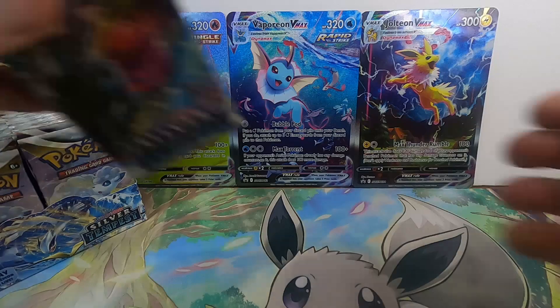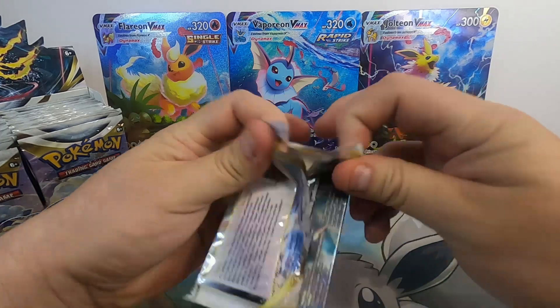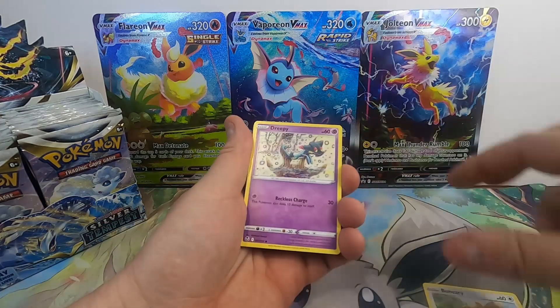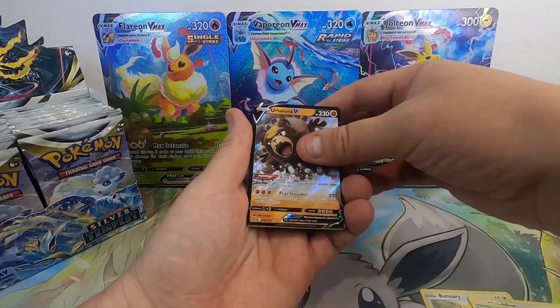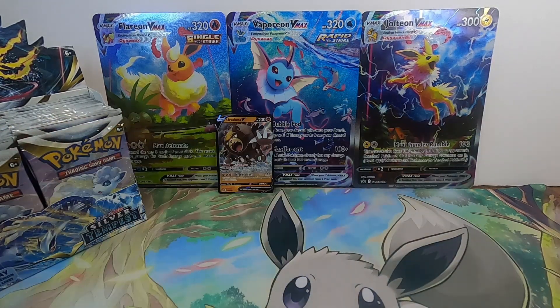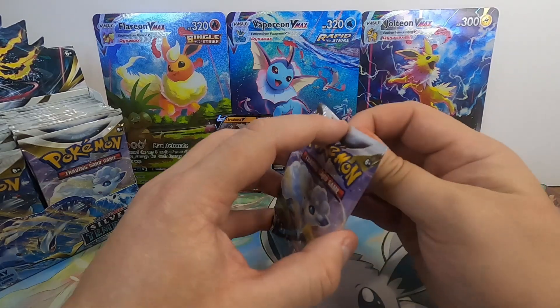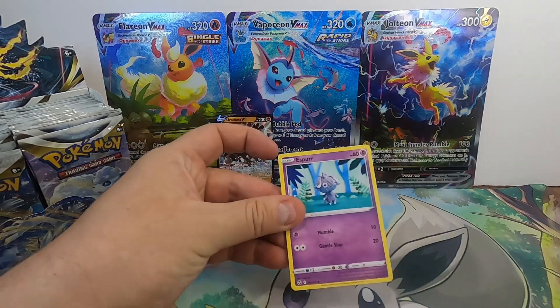I think the biggest thing here on this set is going to be the Alt Arts, like always. And I think you've got to look at some of the Trainer Gallery as well being a little bit better. Like Ursa Luna — the nice hit, first hit of the set. Personally, this is better than Astral Radiance as far as Alt Arts go. I'd say just right below Lost Origin Alt Arts, as far as the totality of them.